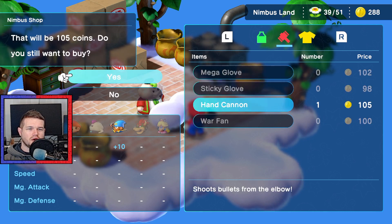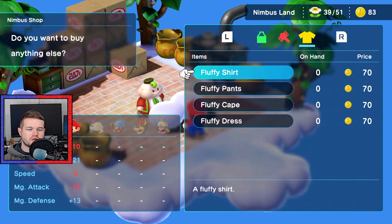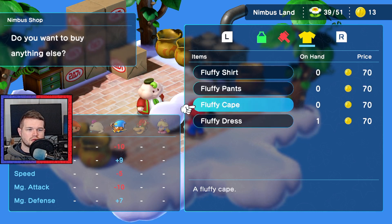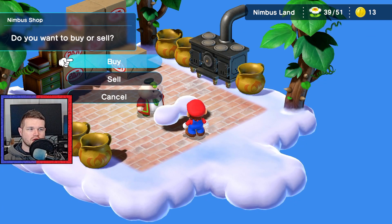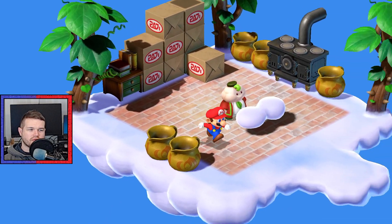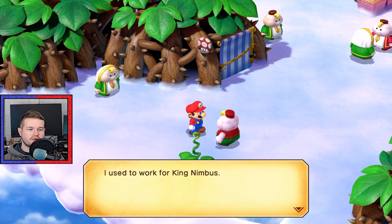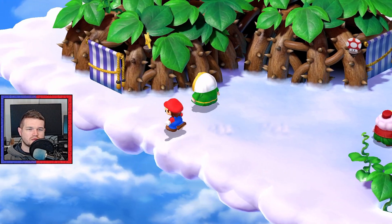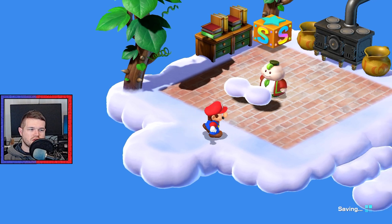So we have the Mega Glove, Sticky Glove, Hand Cannon, and War Fan - we might as well buy them all. They don't even let you buy more than one of these things. And then the fluffy shirt - it's better defense-wise but less good for attack, across everyone apart from Peach's fluffy dress. I'd rather have more attack than defense - I can always defend myself with super guards, I can't always do more damage. Taking the signal ring off meant I didn't know there was actually a treasure in here, but you kind of get the feeling that there might be.